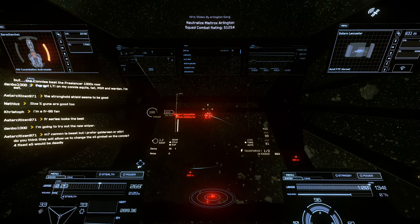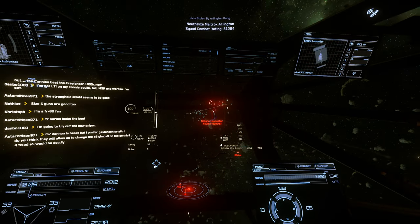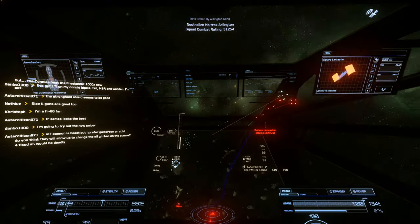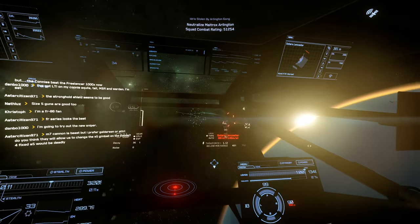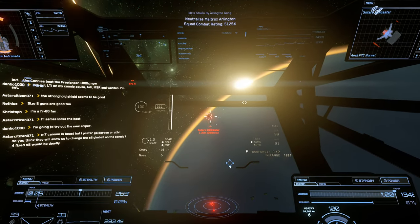You can also use it to destroy ships for the Reclaimer to come and salvage components, then take those to the Crucible to repair, or take it to the Endeavor and you've got a component you can then overclock and sell, or even put on one of your own ships.